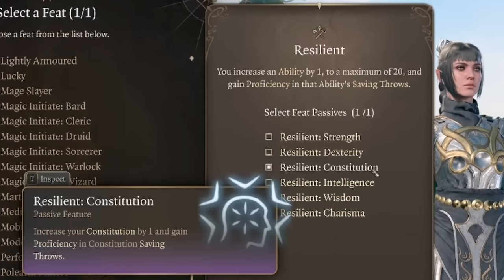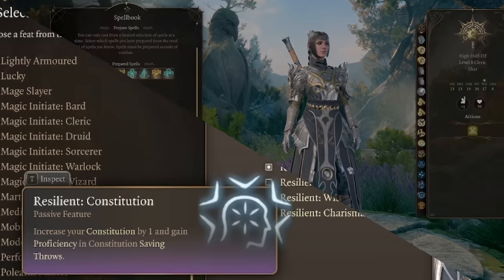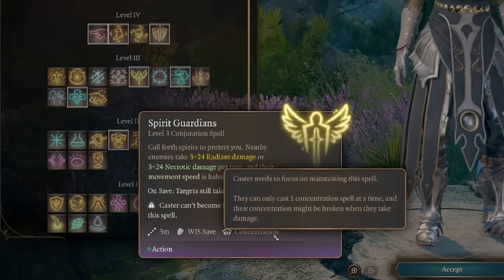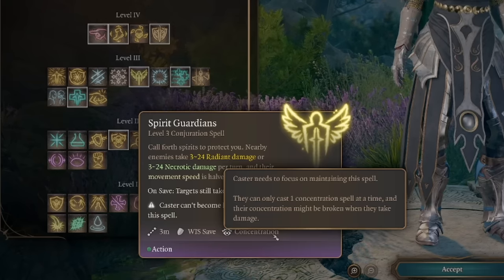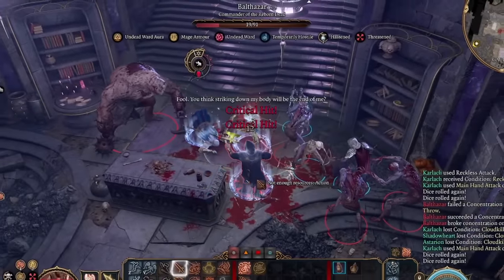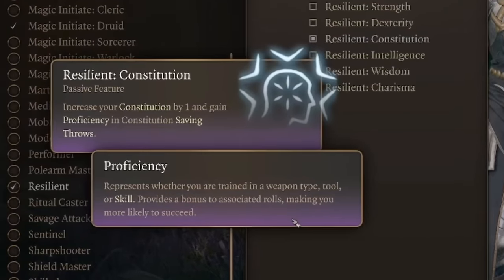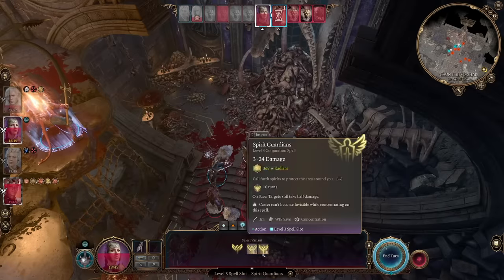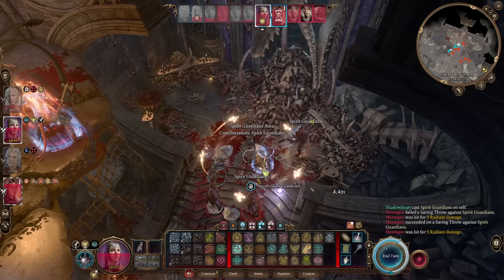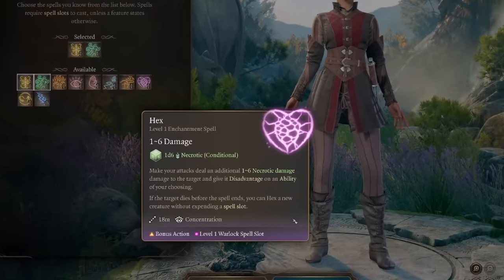Resilient increases an ability by one to a max of 20 and grants proficiency in that ability's saving throws. By choosing Constitution, you gain proficiency in Constitution saving throws. This is perfect for a spellcaster because whenever you take damage while concentrating on a spell, you must make a Constitution saving throw to maintain concentration. This can be very useful for classes like Warlocks who don't want to lose concentration on Hex or Hunger of Hadar.